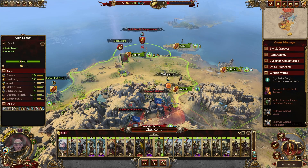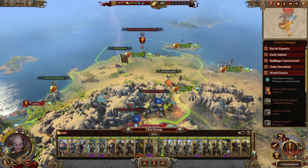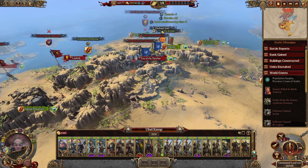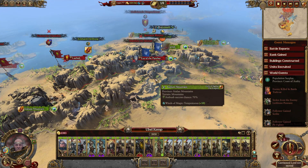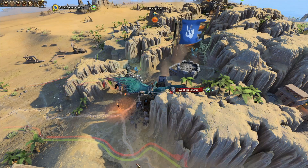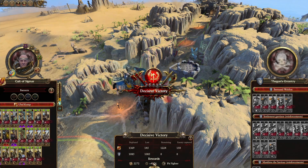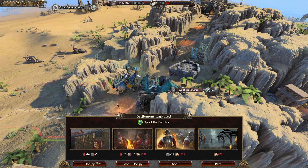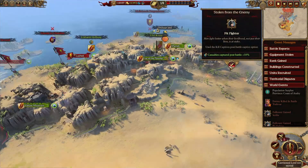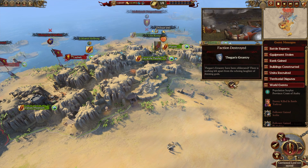Let's hit the Eye of the Panther here. Let's start waving the mouse — actually I think this is our last settlement. Yes, it is. There we go — occupy. Brilliant. Region secure and faction destroyed.